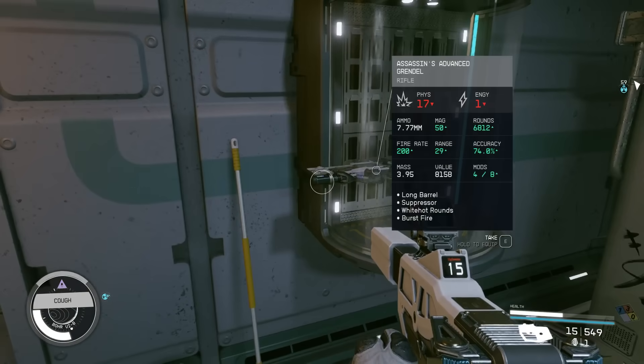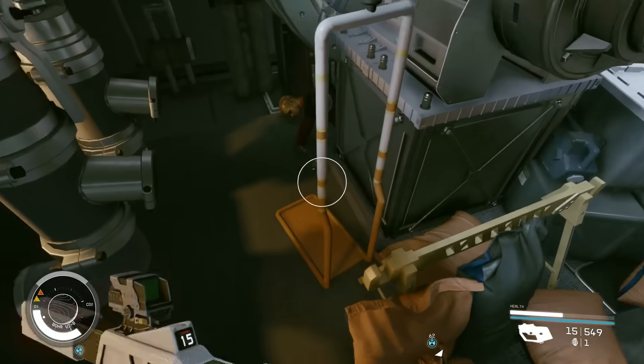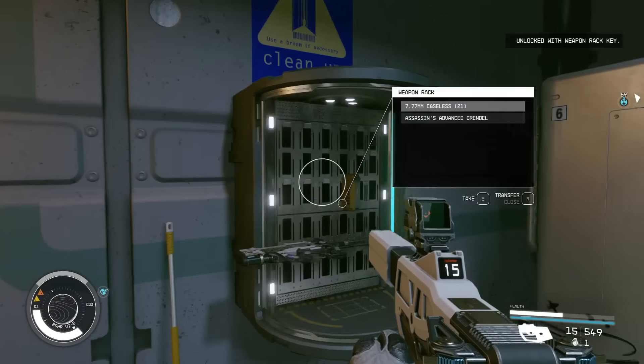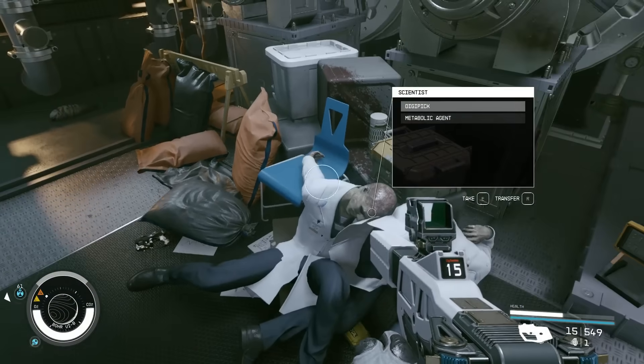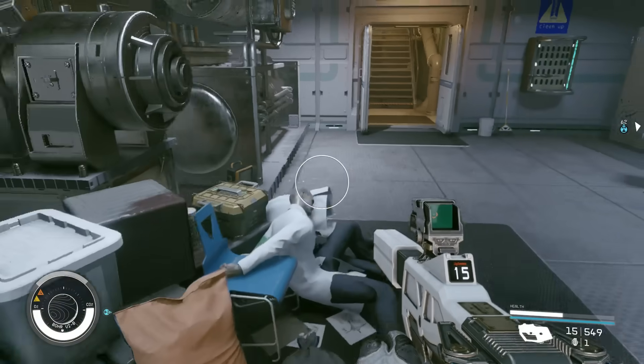As you can see this one we can just take, but you can open it. I have to go over here and grab the Weapons Rat Key again, open it, and grab whatever's in there. These can be legendary too. And of course you can grab Digipix and whatever else, check all the bodies if you'd like.